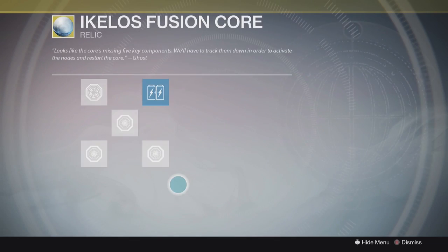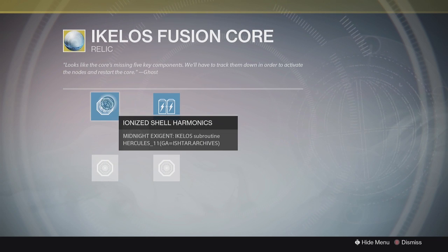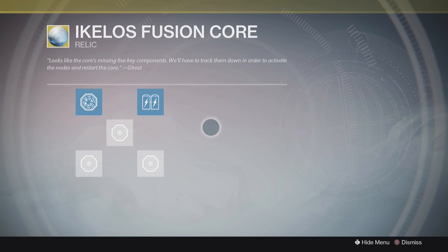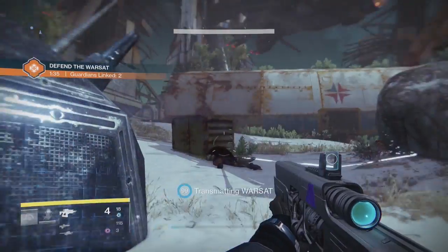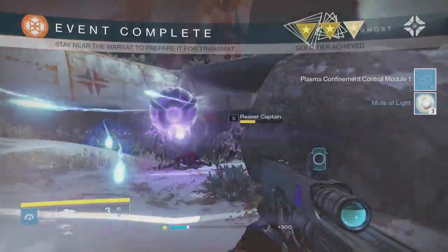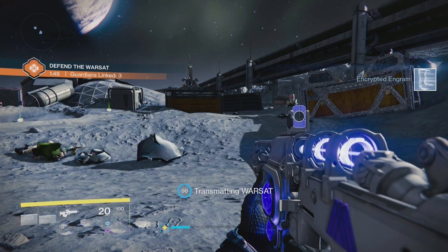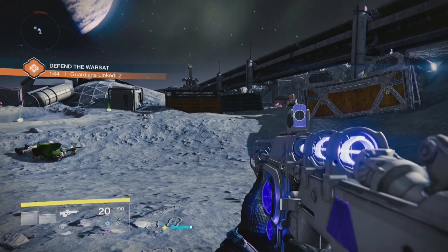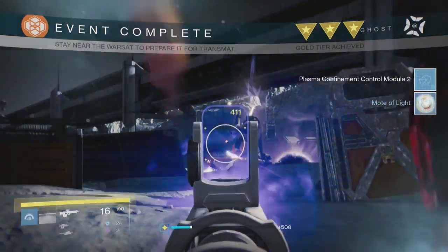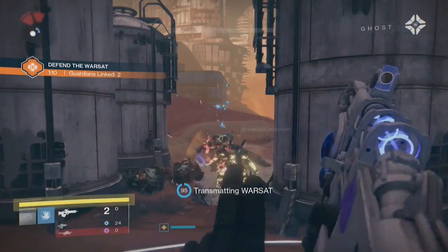The last 3 nodes are pretty similar. You're going to need to go into Patrol on Earth, Moon, and Mars and complete a Defend the Warsat public event. It is worth noting that on Earth you cannot do the Fallen Saber Warsat at the beginning of that strike — that does not count. You're going to have to wait in Patrol and actually do one of the Defend the Warsat public events. I went onto DestinyPublicEvents.com, which I'll leave a link to in the description, and it will show you where Warsats will drop so you can time it correctly and get this done pretty quickly.